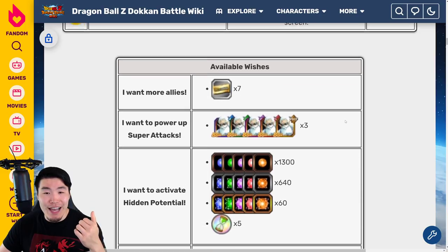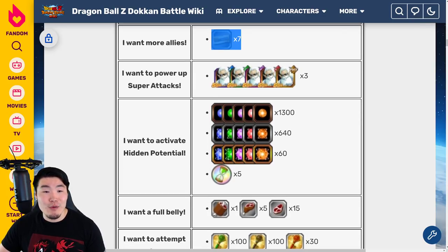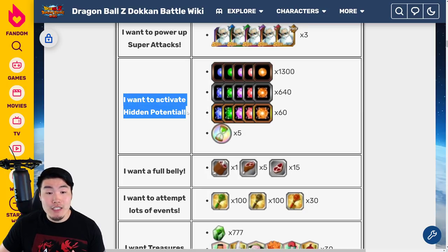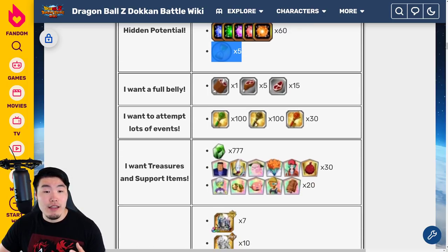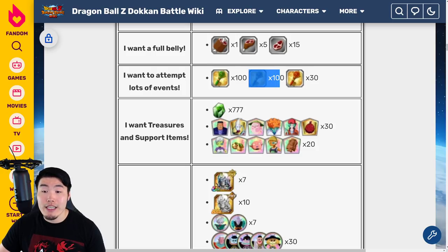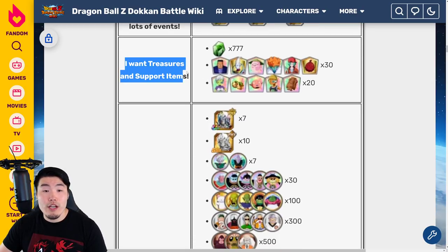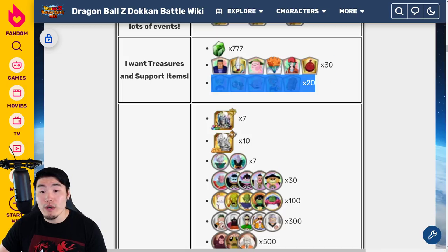Taking a quick look at the wishes: the first wish is "I want more allies," which gives you seven 350 million download celebration tickets. The second is "I want to power up super attacks" and you get three of each Grand Kai. The third is "I want to activate hidden potential" — you get a bunch of hidden potential orbs for each type as well as five reversal medals. The fourth is "I want a full belly," which gives you some meat: one large, five medium, and 15 small for stamina. The fifth is "I want to attempt lots of events" — you get 100 green story keys, 100 black keys, and 30 red ones. The sixth is "I want treasures and support items" — 777 incredible gems, 30 support items, and 20 nuking support items.